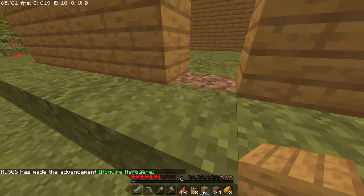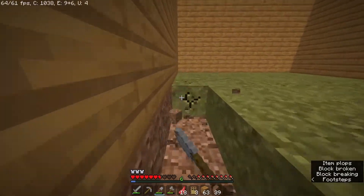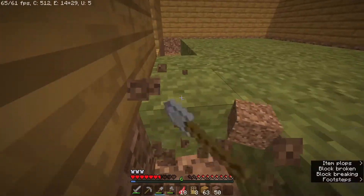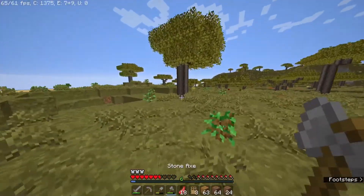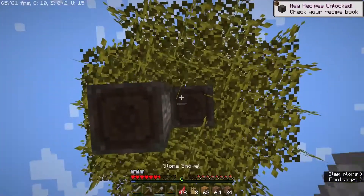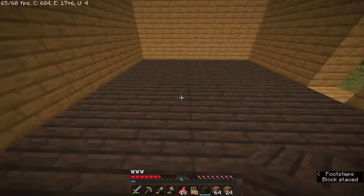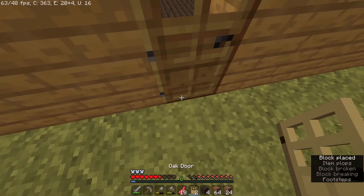I'll put some glass in there once I get glass, then put the door here — there we go. I can no longer sprint — where is my food? I've got bread, that'll do. I'm thinking of maybe having the floor in acacia wood — that might blend in quite well. I'll need to go get some acacia. I'll place the door, and there we go — on the other side, it makes me uncomfortable not having it there.